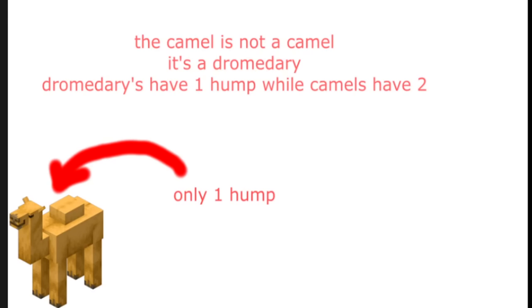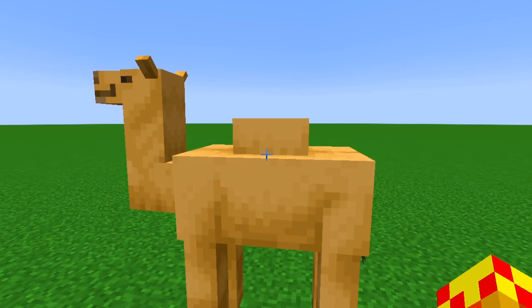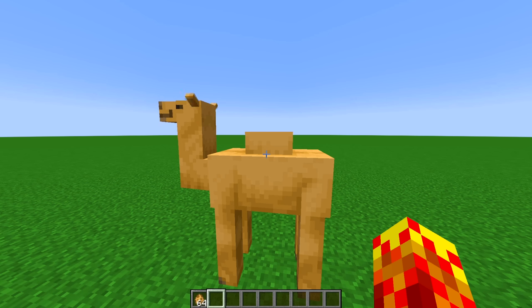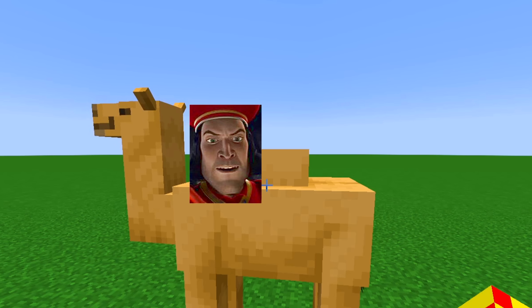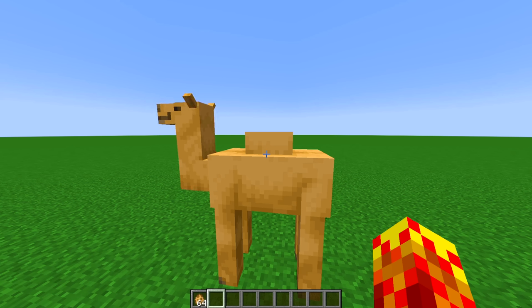I don't know why this picture is so skewed to the bottom left. Like, why isn't anything centered here? If you weren't aware, the camels in Minecraft have only one hump, which allows two players to ride on it, placing one player here and one player here.